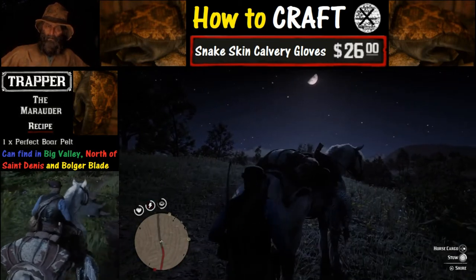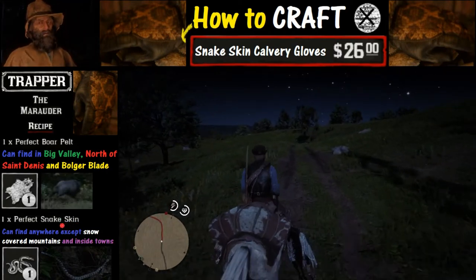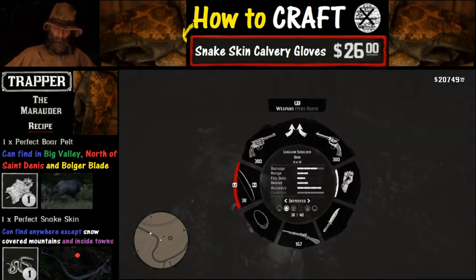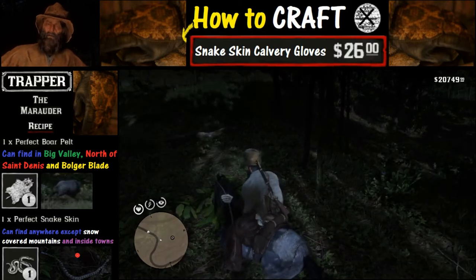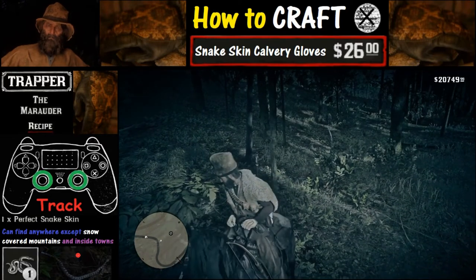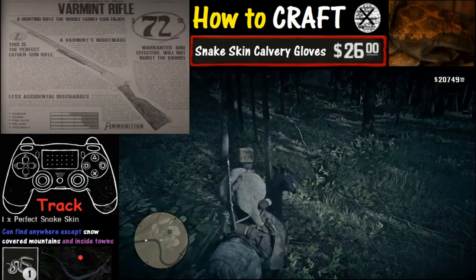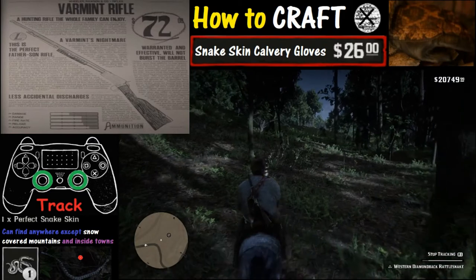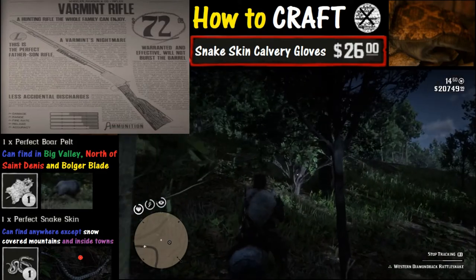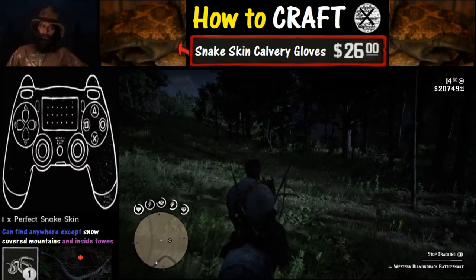Now let's shift our focus to the second item, which is the perfect snake skin. You don't really find snakes most of the time — they kind of find you. They'll appear as a red dot on your screen and can be found pretty much anywhere except snow-covered mountains and inside towns. Here we are tracking this snake by pushing in L3 and R3 at the same time. In order to get a clean kill you're going to need to be equipped with the varmint rifle, which we have equipped right here.